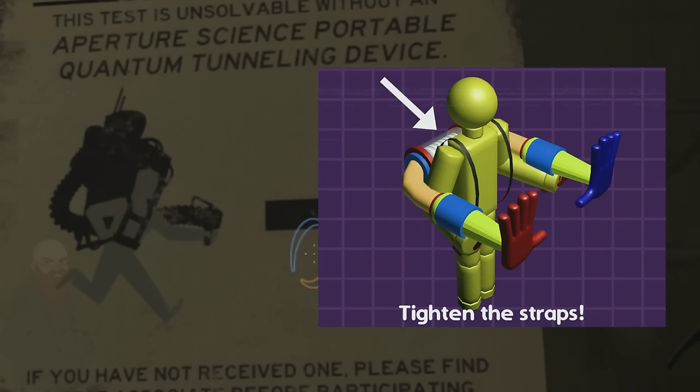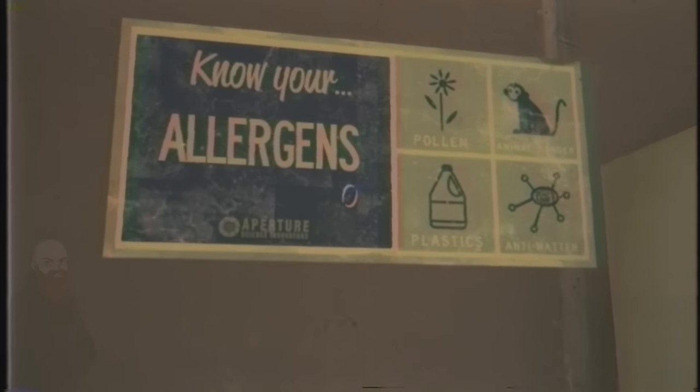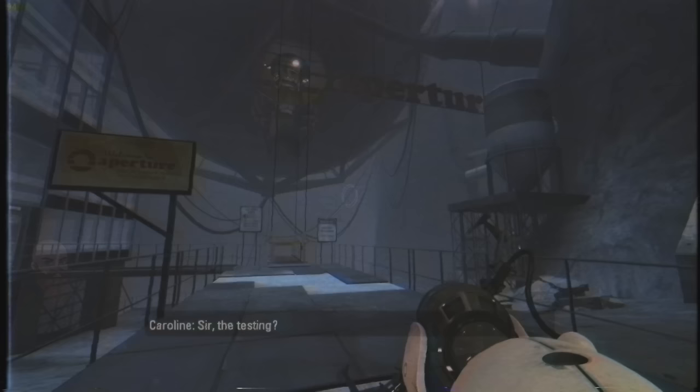But Aperture faced one big problem: ethics. Johnson wanted to continually push the boundaries of what science could achieve, but the ethics and bureaucracy that governed science — mostly to keep people safe — slowed down this process. To get around that, Johnson built a giant underground facility, the Enrichment Center, where he could conduct any and all experiments he wanted, away from the prying eyes of the government and the law.